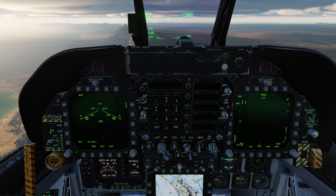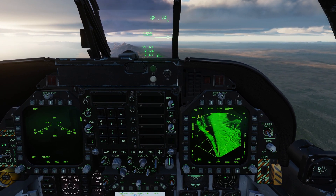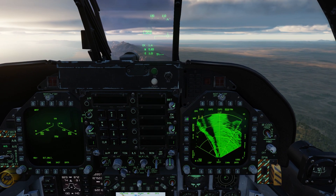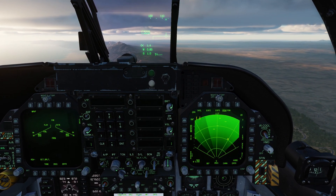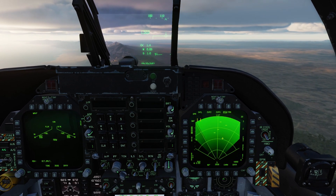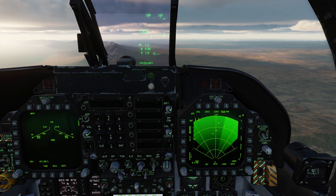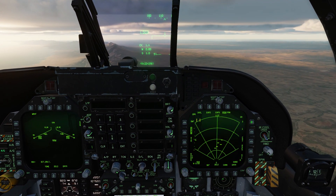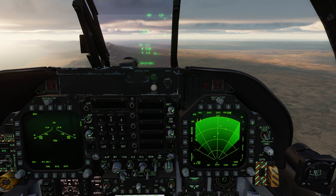First we'll go to the air-to-ground master mode, and here on the right DDI we are in map mode right now. Let's press this OSB one time to go to GMT — Ground Moving Target. We can see we have four bricks out there, each of those bricks representing a different moving target. It's only going to detect moving targets, not static targets. We can see our range scale — right now we're at 20 miles. We can go to 40 miles, all the way down to 5 miles, 10 miles, and then back to 20.